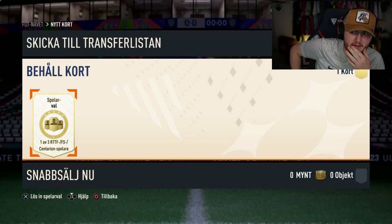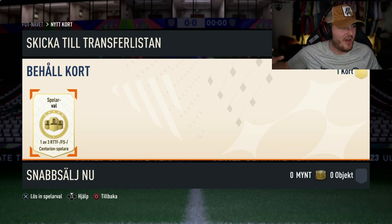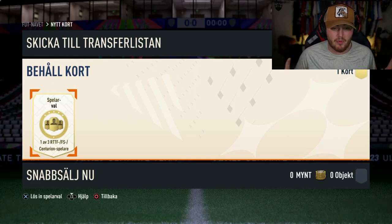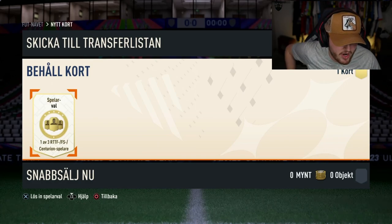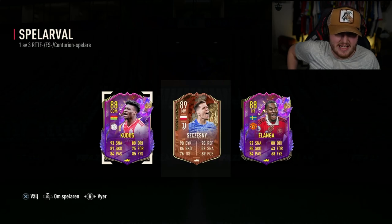Still buzzing about that Eusebio — the yellow lights bring the luck. Paintbag player pick: Spielovar, one of three — RTTF, Future Stars, or Centurions. Kudus. That's not a bad card. I don't know if he's super expensive, but I think we'll take that. That's okay.